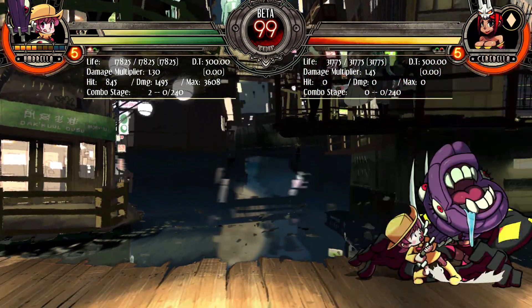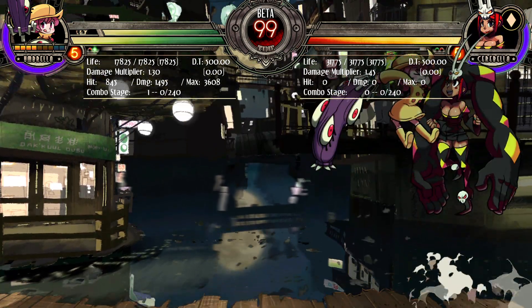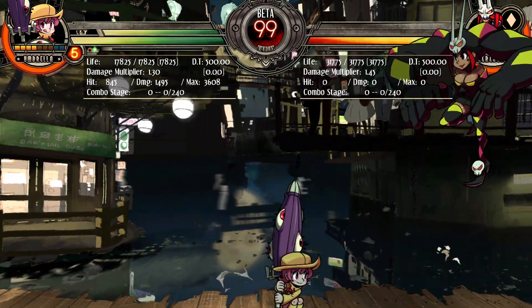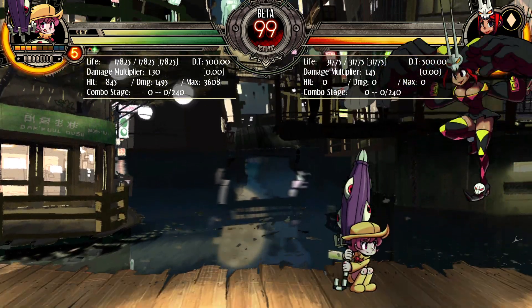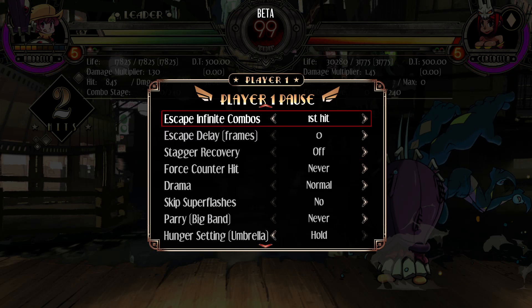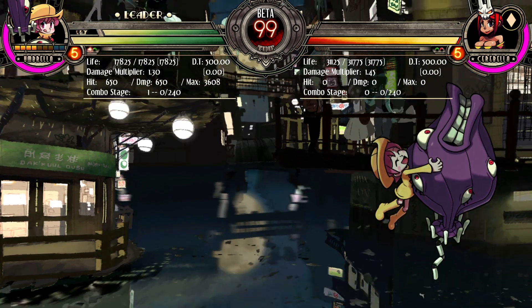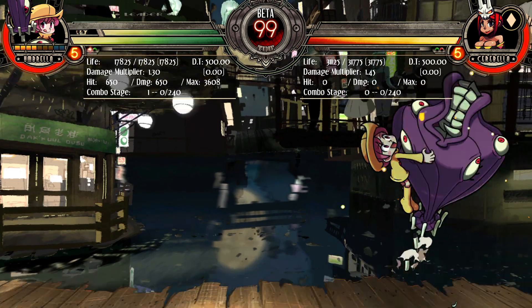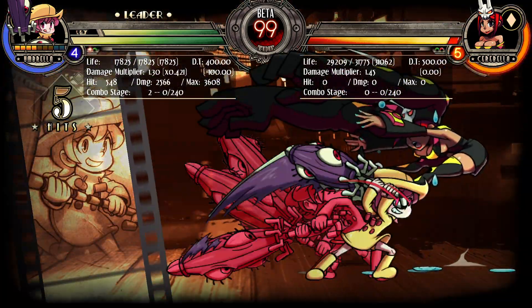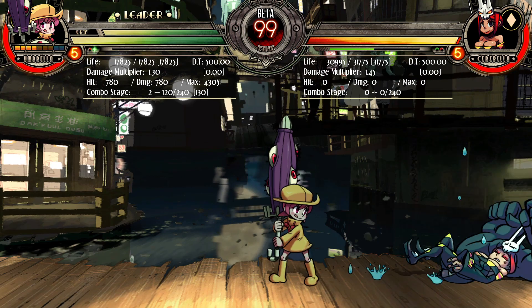It's much like Big Band where if you react to their jump late, when they're at the apex of their jump... And if you predict that they're gonna jump, then it becomes unblockable. Which is awesome, because her DP — for those of you who don't know — is in fact a combo starter. If I didn't stink, it would be a combo starter at least. There we go. So, there's that.